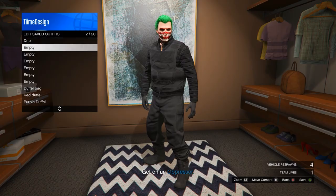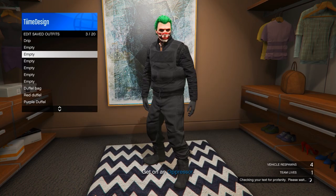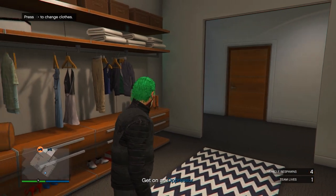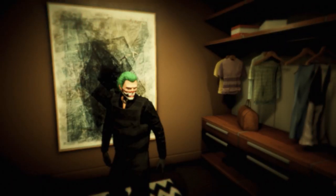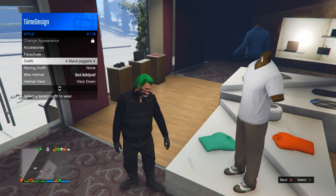Go ahead and save the outfit — I'm going to call this one 'Black Joggers.' I know they don't look like black joggers right now; we're going to be fixing it up later in Online. Go ahead and save it, then back out of the options and back out through your phone. Once you're back in Online, head over to the nearest clothing store near you.